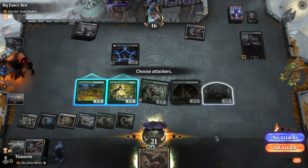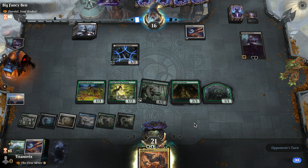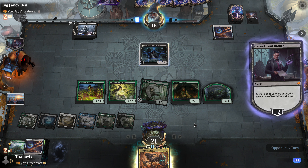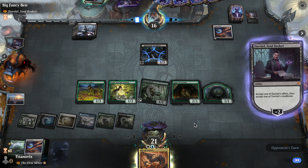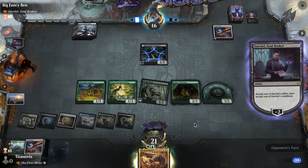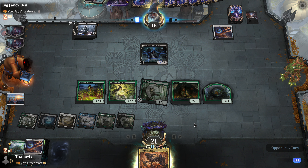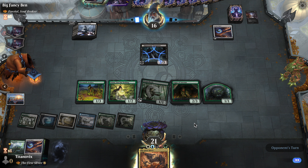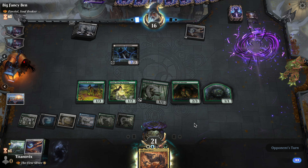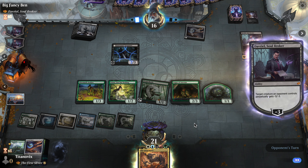Okay so there we go. Here we go — here's the juice. I suppose I was supposed to get my Scute Swarm down before I did that. Oh boy, I'm sort of a blunderer sometimes guys. We missed out on a Scootie boy. That's what you wanted to kill — not my Azusa? I got another one though.